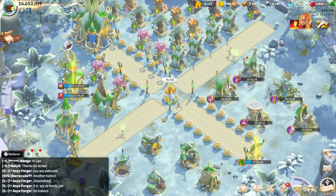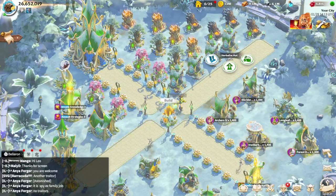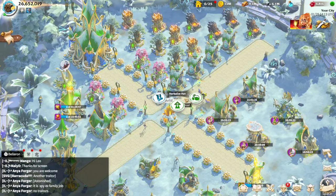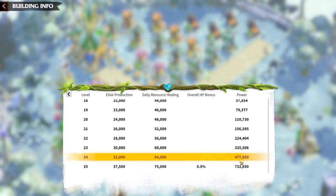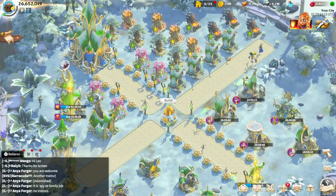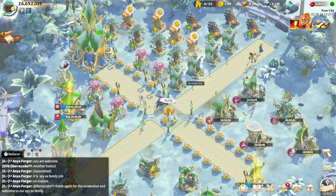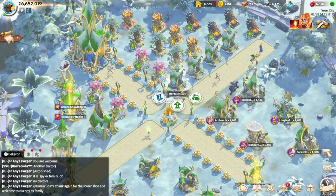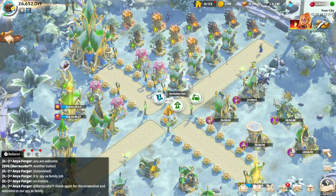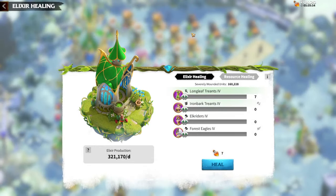Other than the Sacred Hall, hospitals give you a huge amount of power. You have four hospitals, each upgradeable to level 24. A level 24 hospital gives almost 500,000 power, so four hospitals gives you roughly 2 million power — an amazing amount. Hospitals also provide more hospital space and daily elixir production.